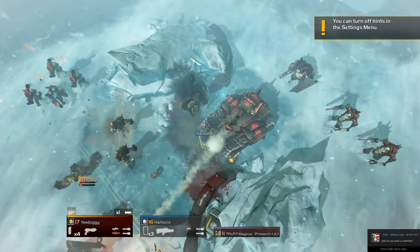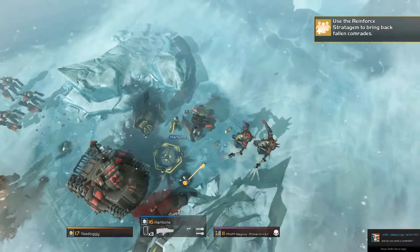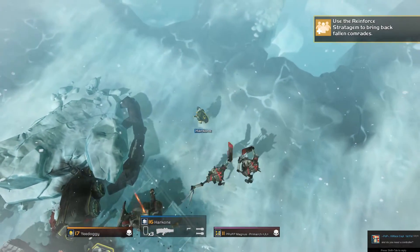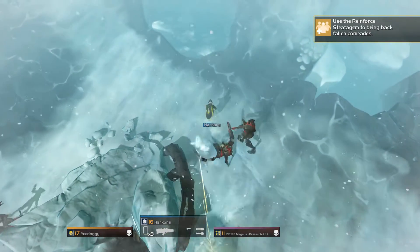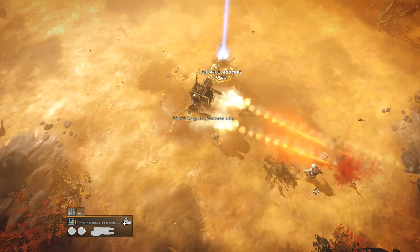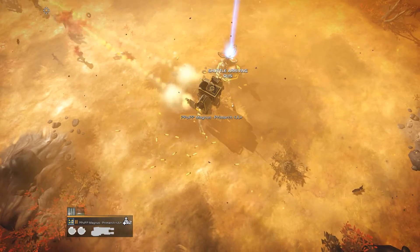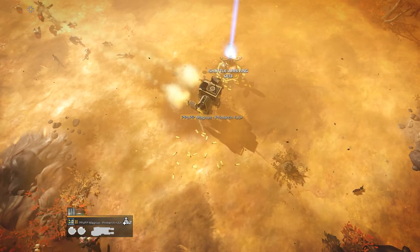In terms of actual combat, this game doesn't hold back. You should be prepared for a challenge from the very start and know that things can go horribly wrong for your mission if you make even one mistake. Friendly fire is in effect in Helldivers, which can make things difficult when playing with strangers or people who really aren't the best at distinguishing an ally from an enemy on the screen.